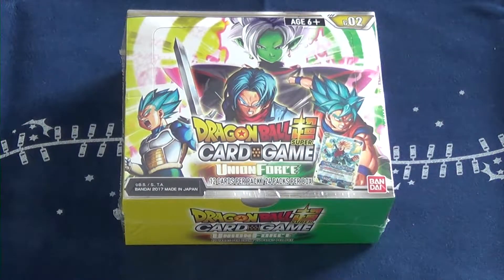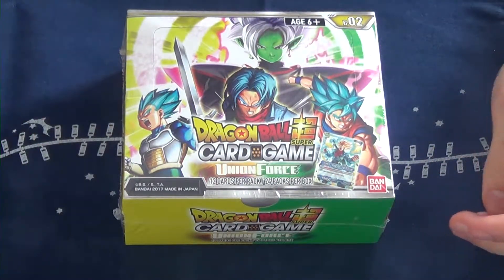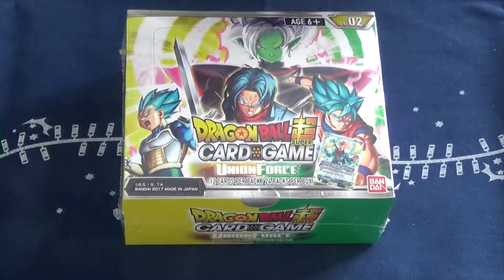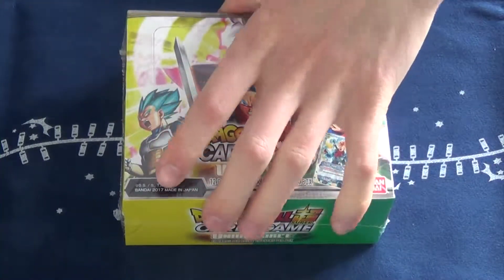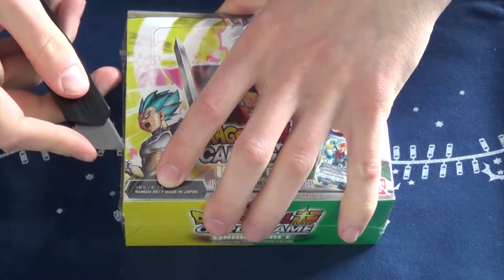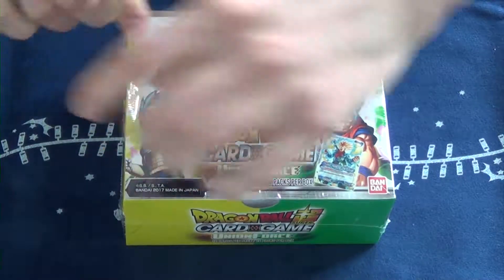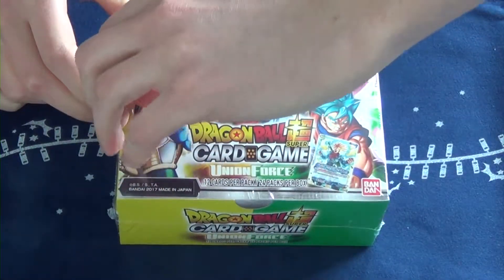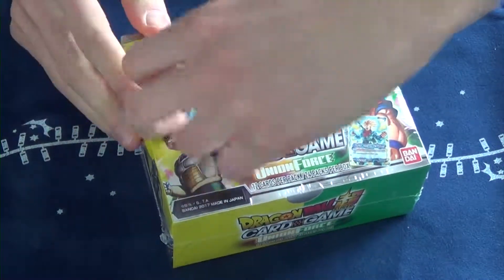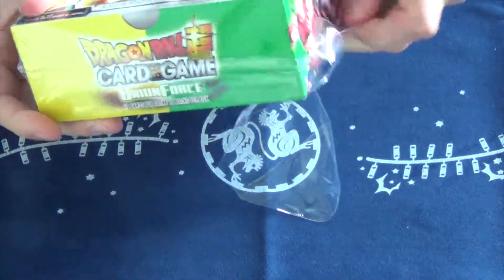What's up YouTube, AwesomeYugo here and today we're back with a box opening of Union Force, the second set of the Dragon Ball Super card game as promised. So this is actually kind of a cool set. It actually has some value to it now as a sealed product because it's kind of hard to come by these boxes in Europe but also in the US. Just a lot of demand I guess.